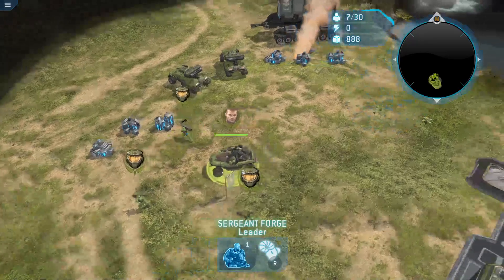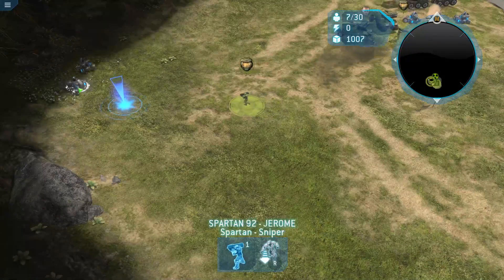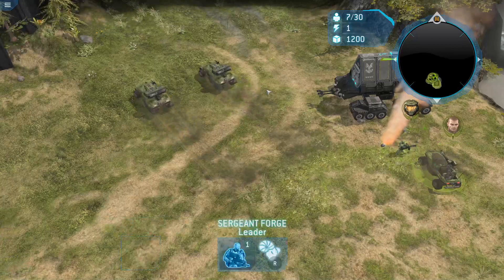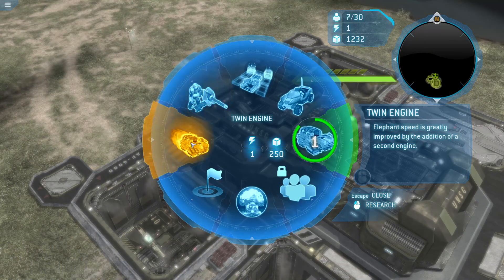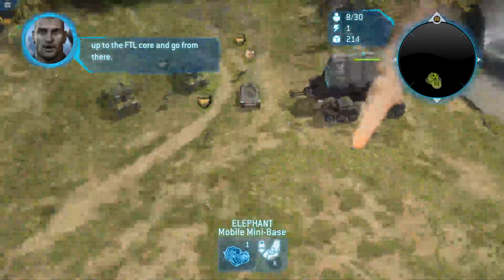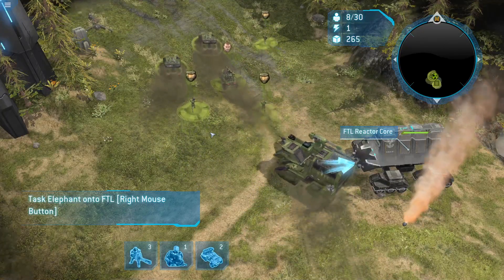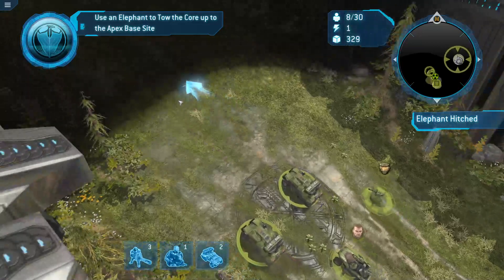Ready. Ready to roll. On the way. Reactor complete, ready — rolling out. Let's hit the Elephant up to the FTL core and go from there. Yes sir. Let's roll. Supply pad complete. Let's ride. Rolling out.